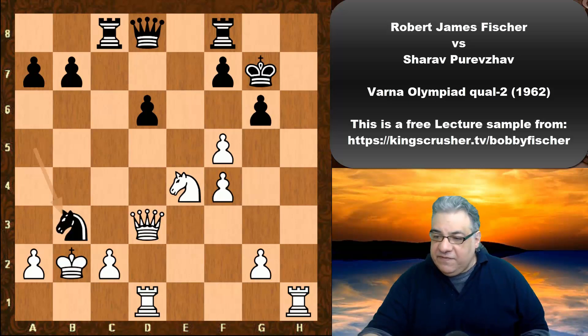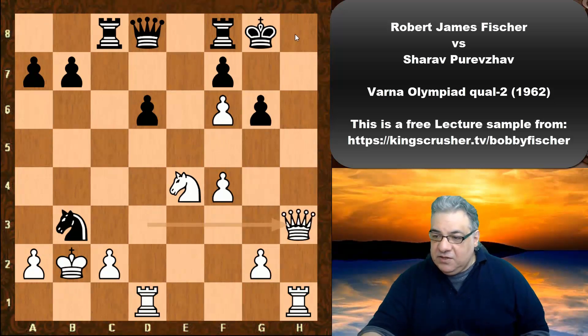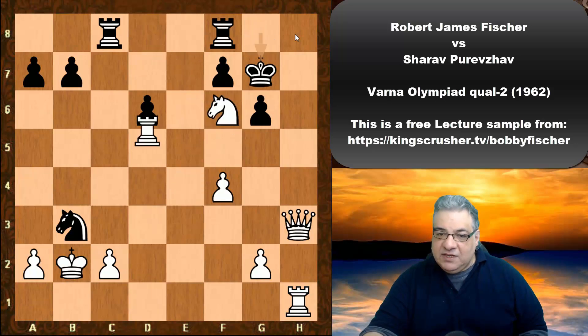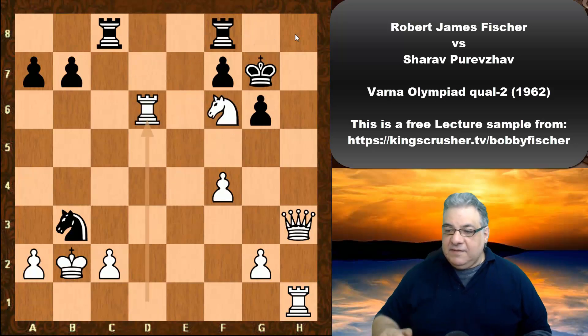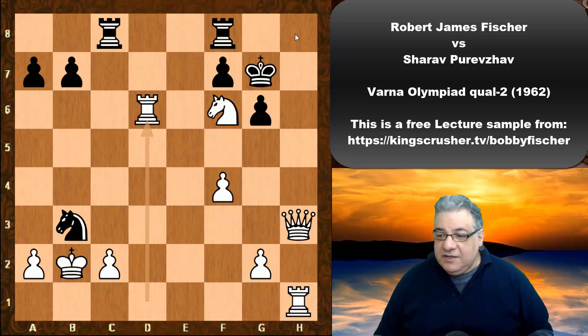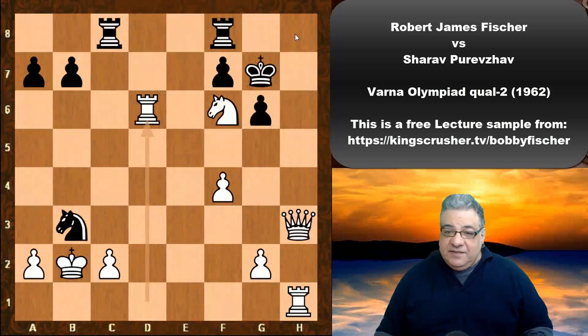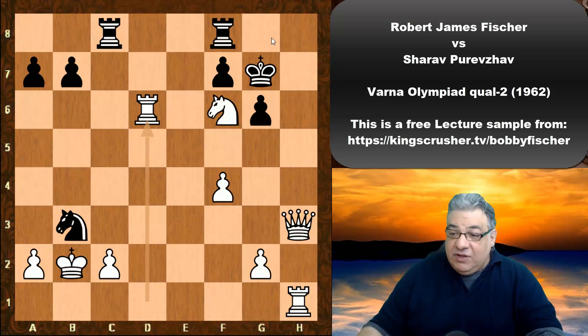After Knight takes e4, there's a threat of f6. The game ended — if Knight takes b3, black resigned. After Knight takes b3, f6 check, Queen h3, this is mating on h8. So Queen takes f6, Knight takes, King g7, Rook takes d6 is a winning position for white. It's a crushing game from a chess perspective.